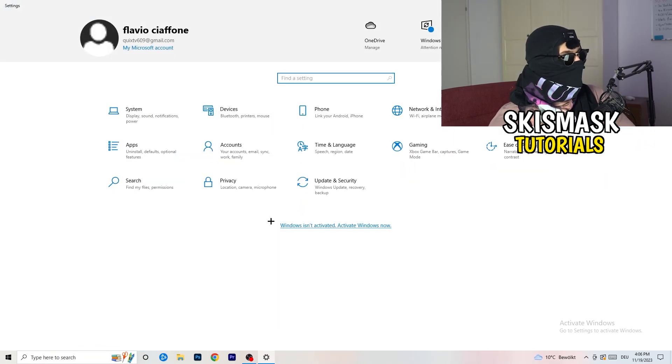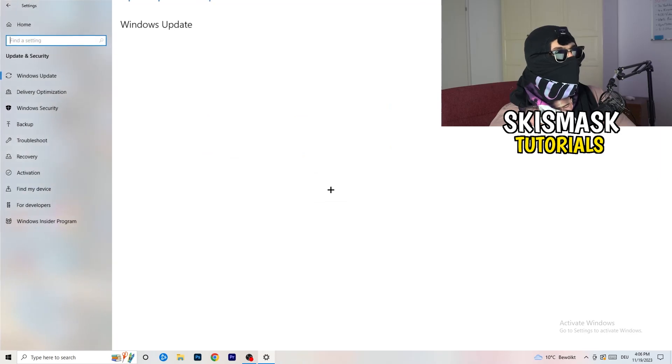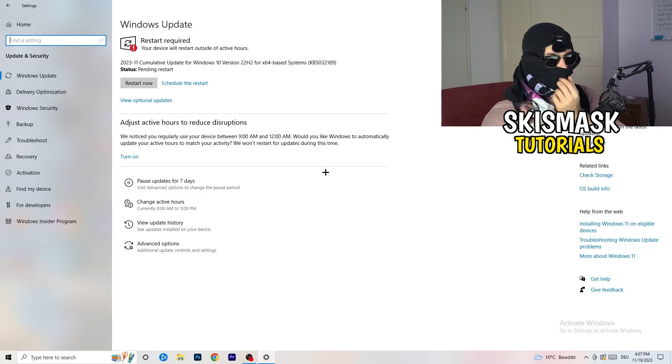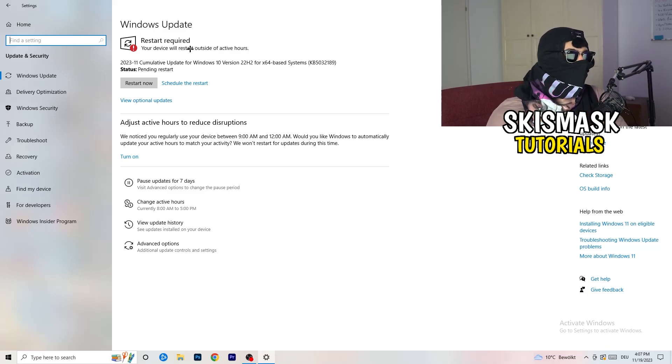Go back and click on Update and Security. I know it sounds basic, but trust me — updating every single driver on your PC, especially Windows, will help you with every issue you're currently having. Just update everything. As you can see, I need to restart my PC for a pending update — I'll do that now.